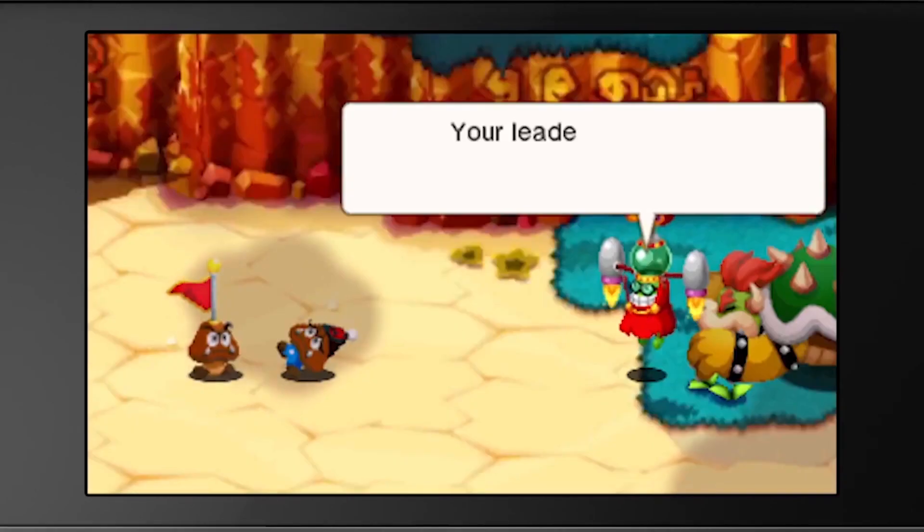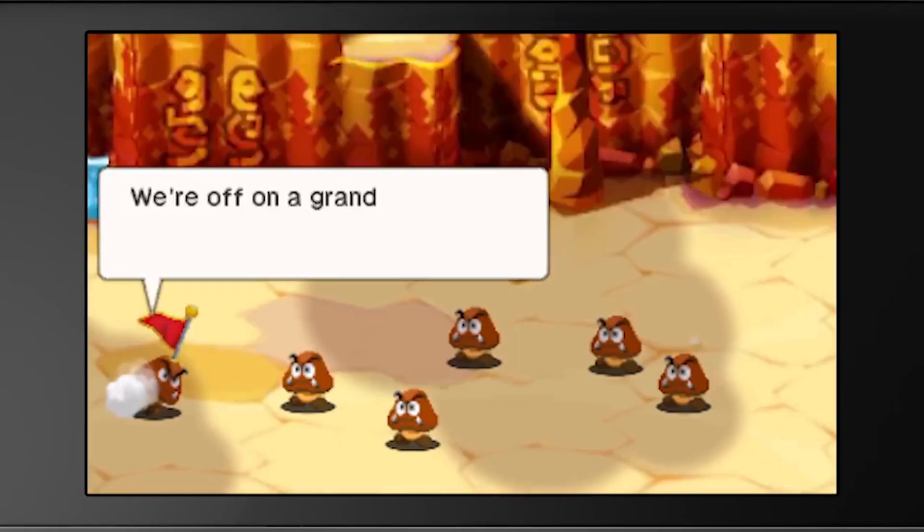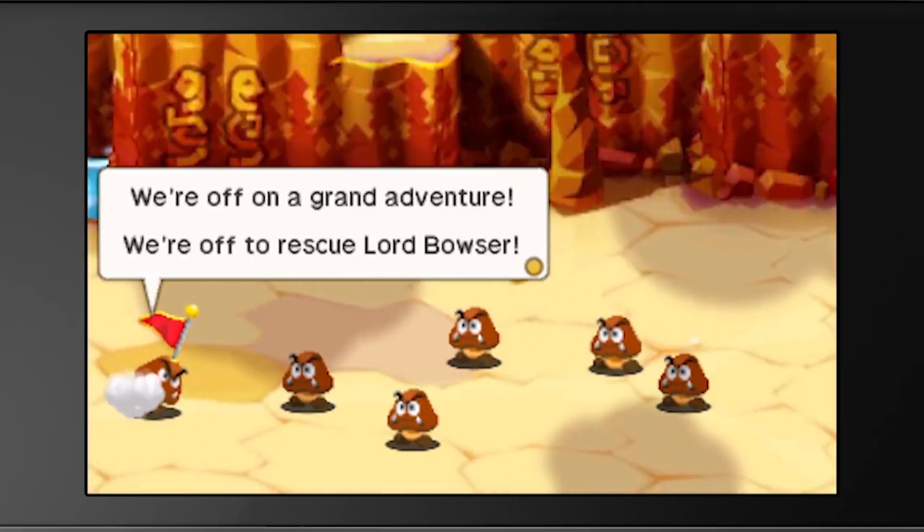The gameplay of Minion Quest starts off very simple — you've just got a few different types of minions: Goombas, Paragoombas, maybe some Hammer Bros and things like that. Between each battle you get these little vignettes that start to piece together the story of what was happening to Bowser in the meantime while Mario and Luigi were off on their quest. And it's a lot of fun.